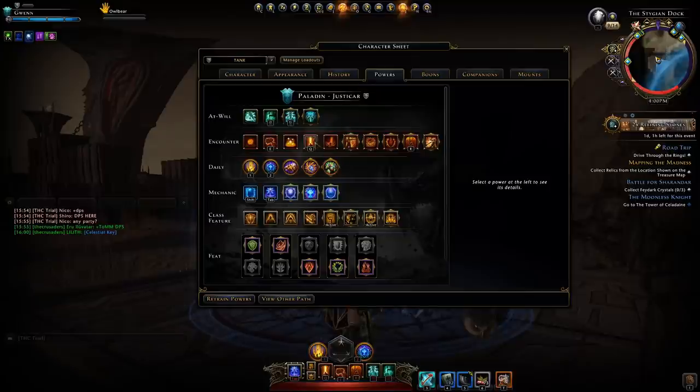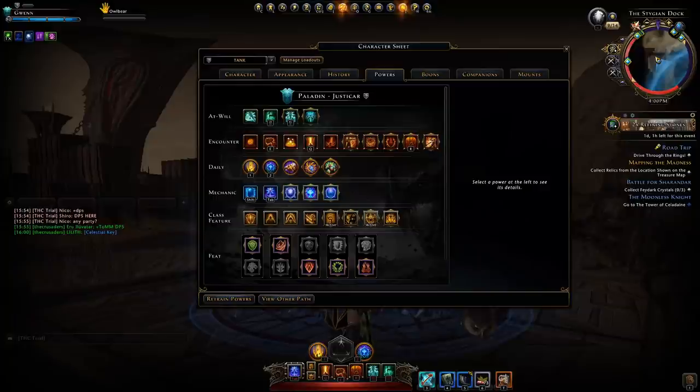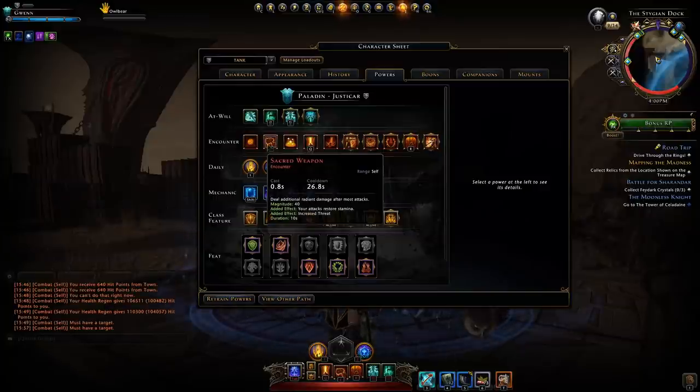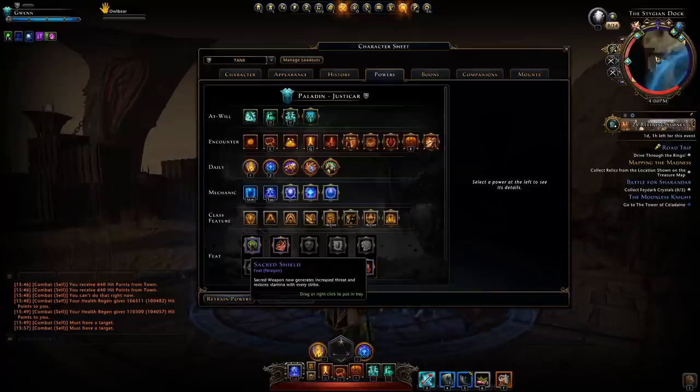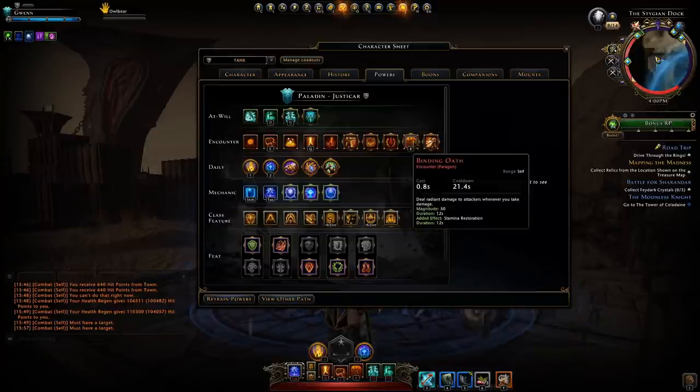When you don't really need your Radiant Slam you would just use Shielding Strike to gain that extra stamina. It does have a higher magnitude but in no way compensates for the effective damage that Oath Strike can do. For encounters you're using Smite as your primary hard taunt, coupled with the Divine Challenger class feature to make it that hard taunt. Then we have Sacred Weapon, which essentially makes your attacks deal more damage and also increases the threat they do, and on top of this you'll also regain stamina over time. You need to couple Sacred Weapon with the Defeat Sacred Shield feat to give it that added effect of increased threat and restoring stamina. My third encounter is Binding Oath, purely for that stamina regen.